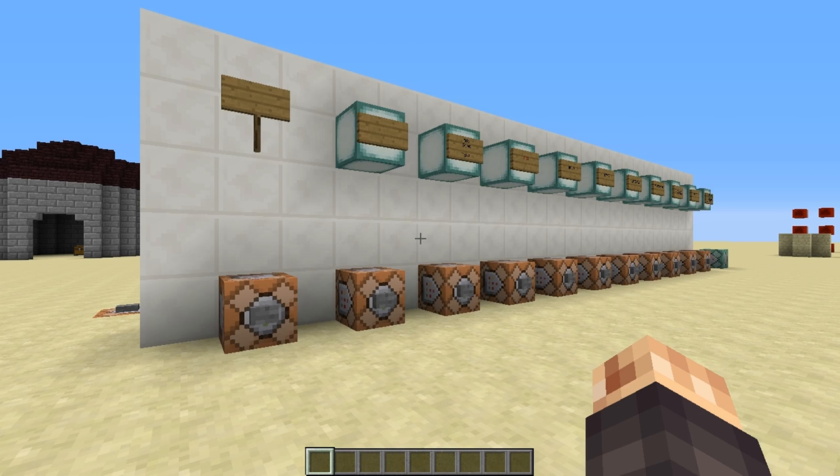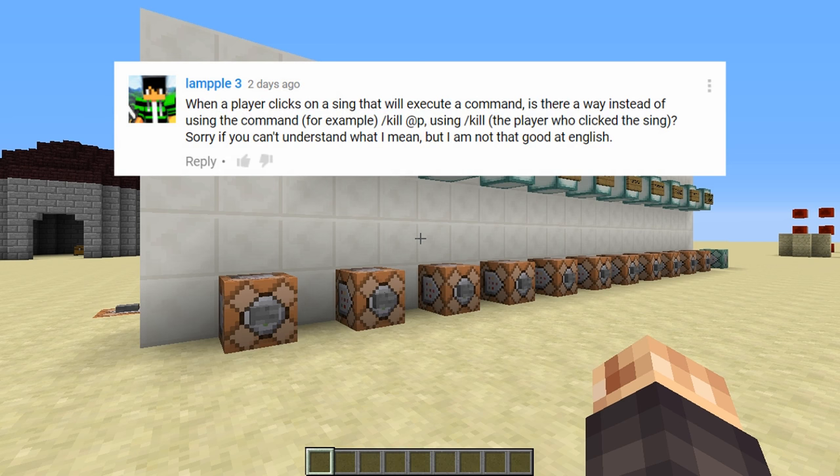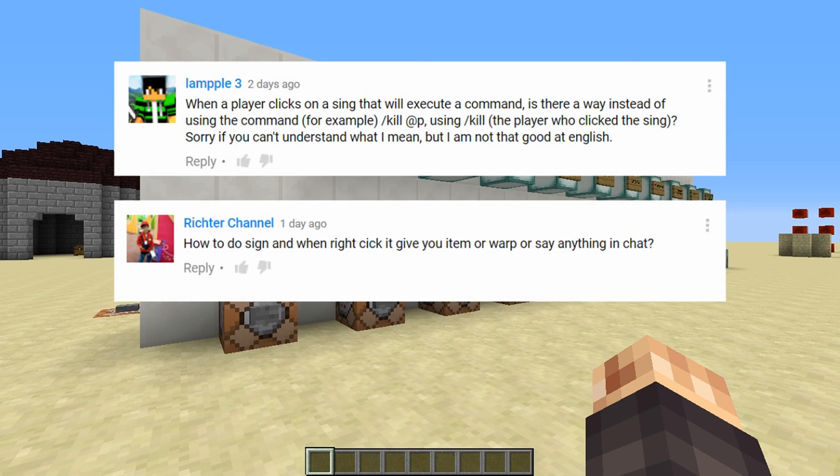Well hello there Minecrafters, thanks for coming by and welcome back to Comment to Command — a series where you guys leave questions in the comment sections asking 'how do I do this in Minecraft?' and I do my best to answer it and show you how. This time we're looking at two comments: lampo3 asks how to kill a player using signs, and Richter Channel asks how to make a sign that when right-clicked gives an item, teleports the player, or says something in chat. Basically, we want to know how to make clickable signs.